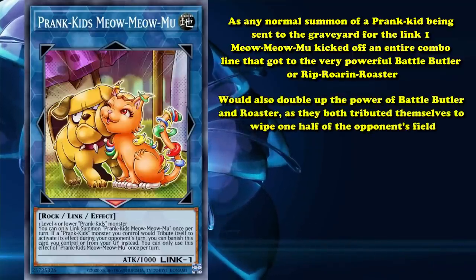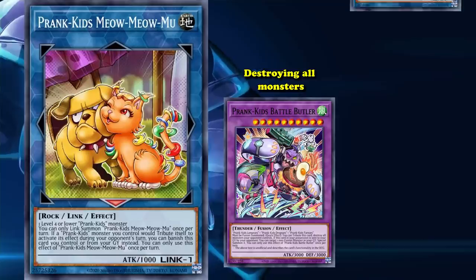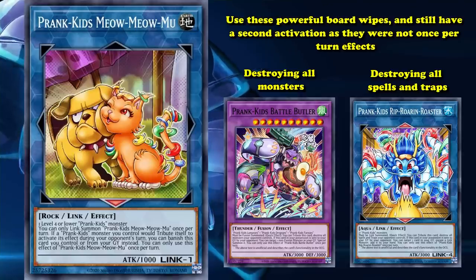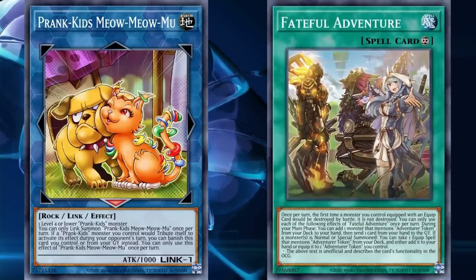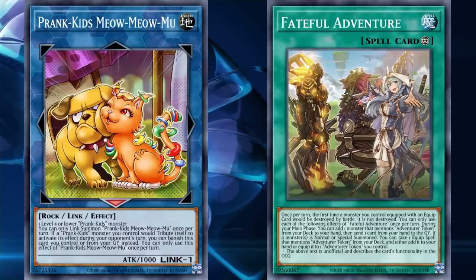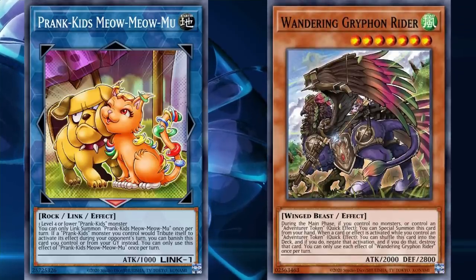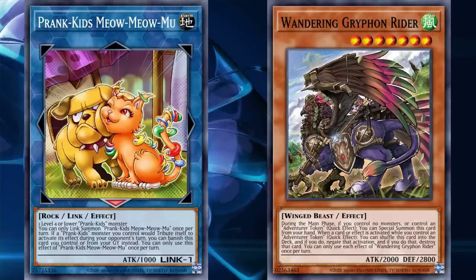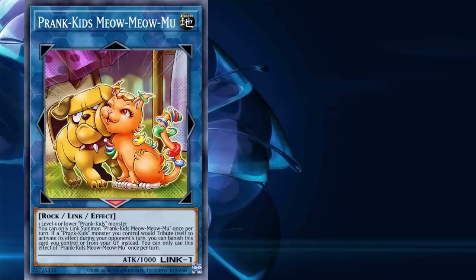On top of that, Meow-Meow-Mu would also double up on the power of Battle Butler and Roaster, as they both tribute themselves to wipe one half of your opponent's field — Butler destroying all monsters and Roaster destroying all spells and traps. Meow-Meow-Mu's tribute substitution graveyard effect meant you could use these powerful board wipes and still have a second activation, as they were not once-per-turn effects. With the later inclusion of the powerful Adventure engine, Prank-Kids would become arguably the best deck in the format on the back of Meow-Meow-Mu's one-card combo potential. It wasn't long after the strategy started winning that Meow-Meow-Mu found itself banned, turning this once-dominant deck back into a friend strategy. Bannably strong, Meow-Meow-Mu shows just how powerful being a Link 1 monster can be in the right deck.